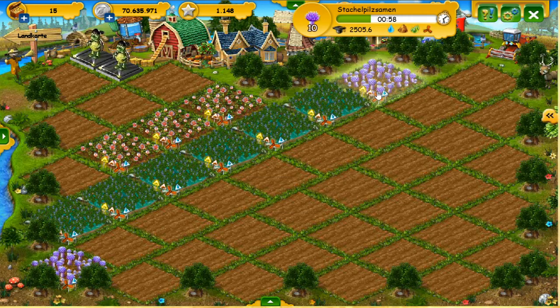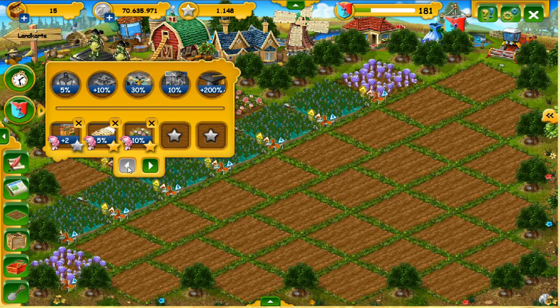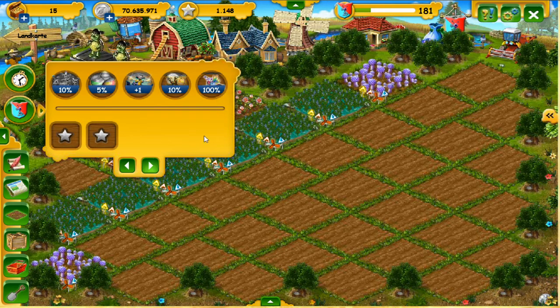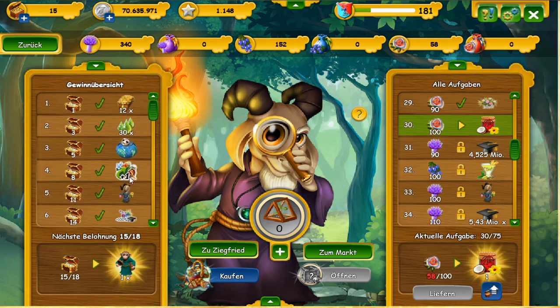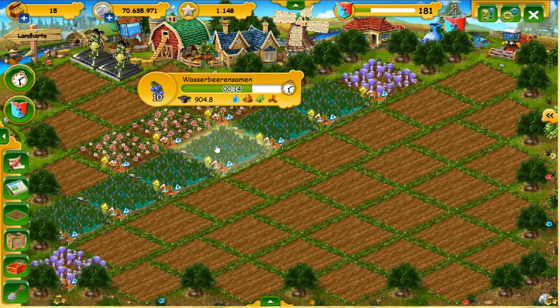Back to the main field. As you can see, the water berry seed still has 14 minutes because I have a small bonus active right now. A little tip from me: these bonus items you get in the event are activated immediately and automatically. I noticed yesterday that I reached a milestone and suddenly had 11 instead of 10 - it just activated by itself, you can't activate it manually.